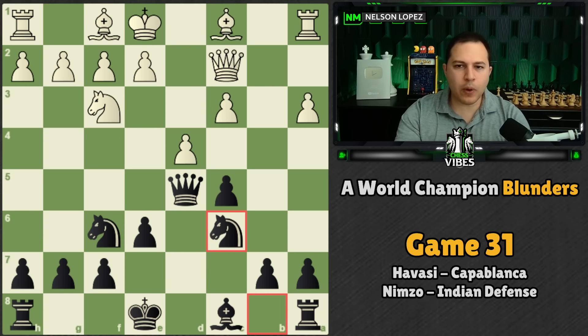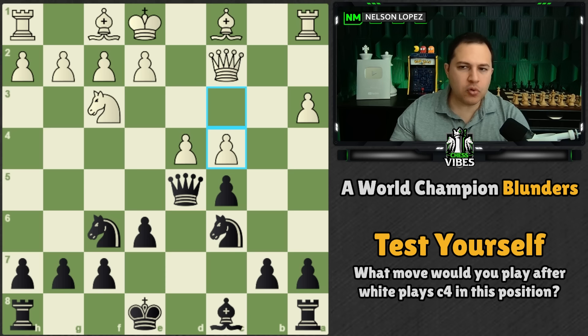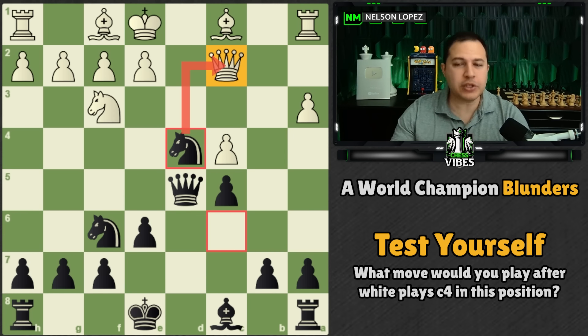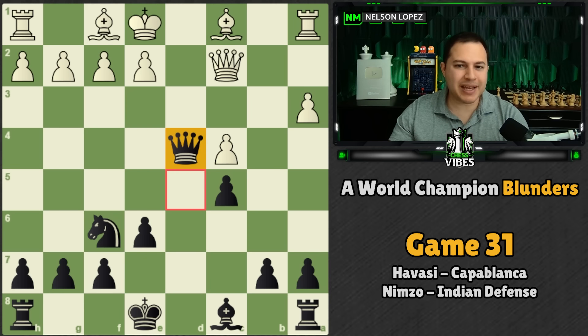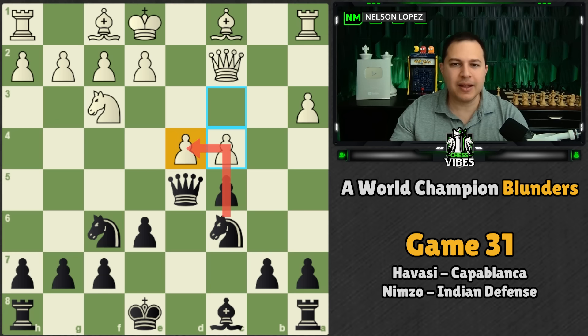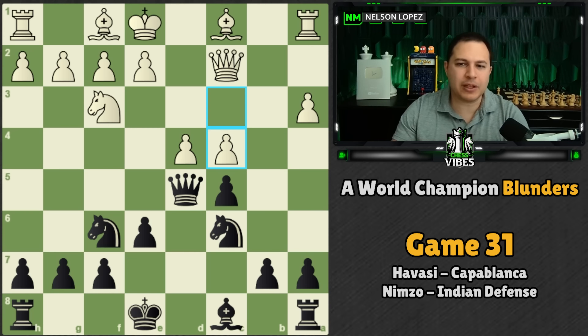If they take you, you take their queen. On top of that, you get the fork and win the rook in the corner. If they decide to trade your knight first, you don't recapture with the pawn and lose your queen — you take with the queen, it stays on an aggressive square, attacks the rook, and if they play bishop to B2 you simply drop back to D6. You're winning the pawn on D4 for free, but you had to see this tactical idea of saving your queen when you recaptured. Those moments can pop up when you're least expecting them.